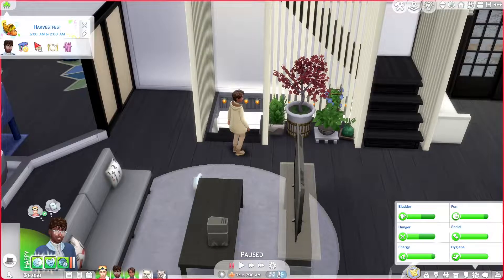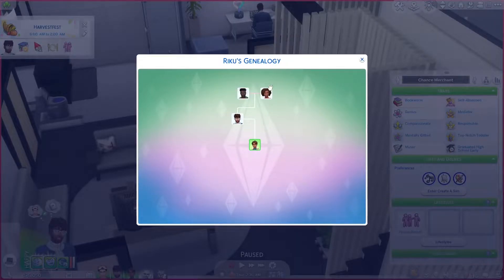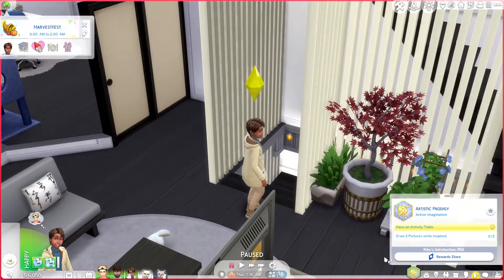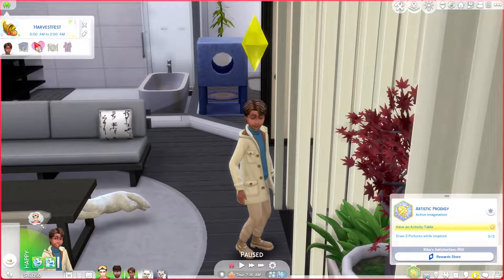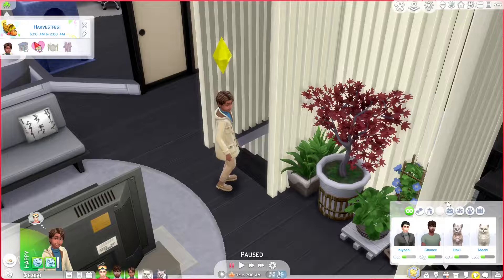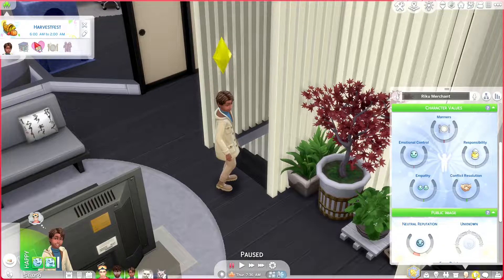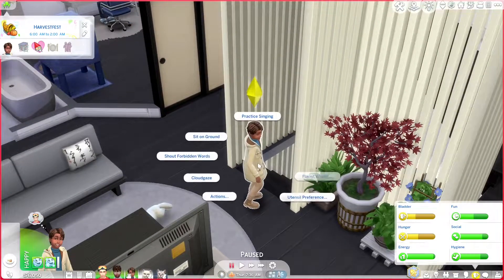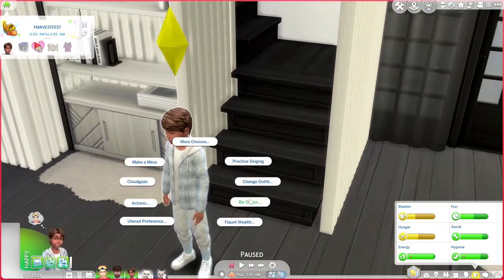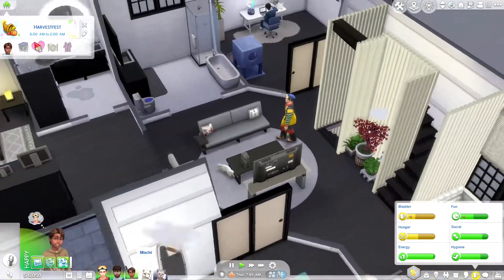This is our son Raiku Merchant — since Chance and Kiyoshi aren't married yet, technically Raiku is only Chance's son. We literally just adopted him yesterday in-game. He has the Artistic Prodigy aspiration and has a C grade. He's closer with Chance in his relationships. He is squeamish, which is fun. We'll work on his character values. He's really cute though — I gave him a makeover using the new kids kit, and I thought that was nice.